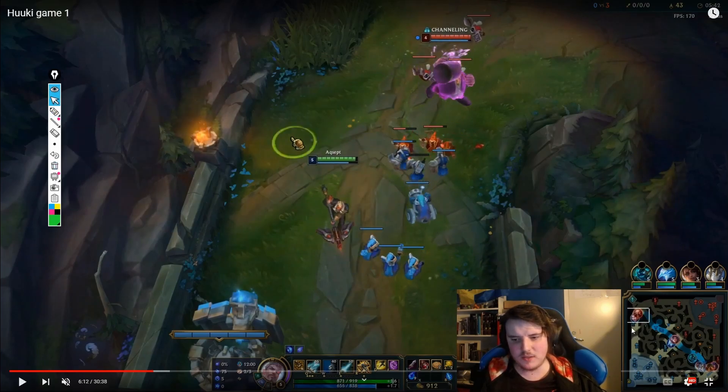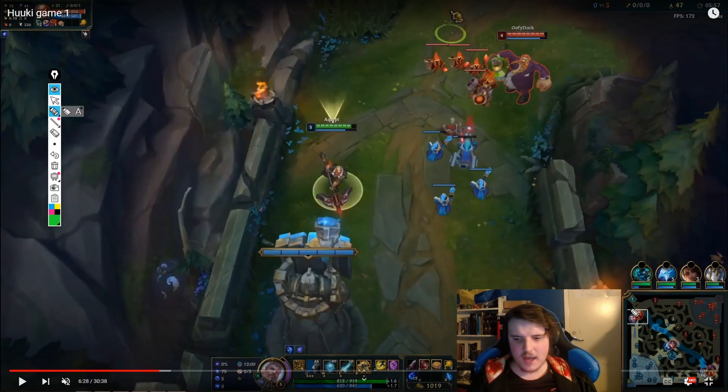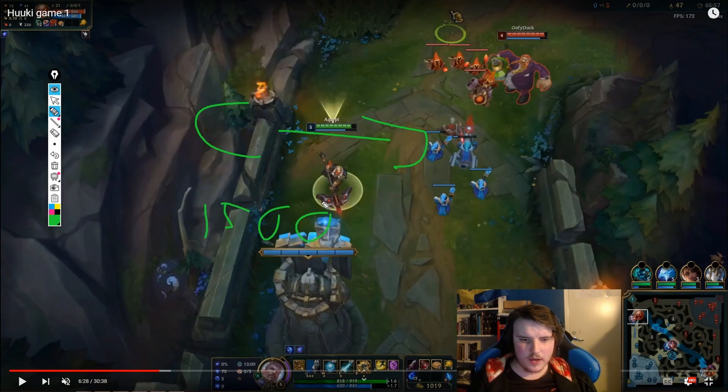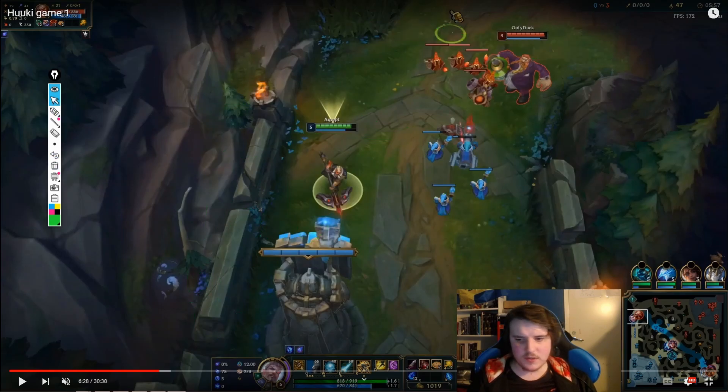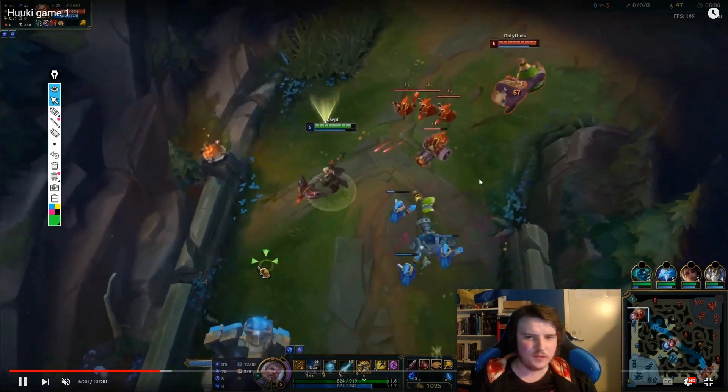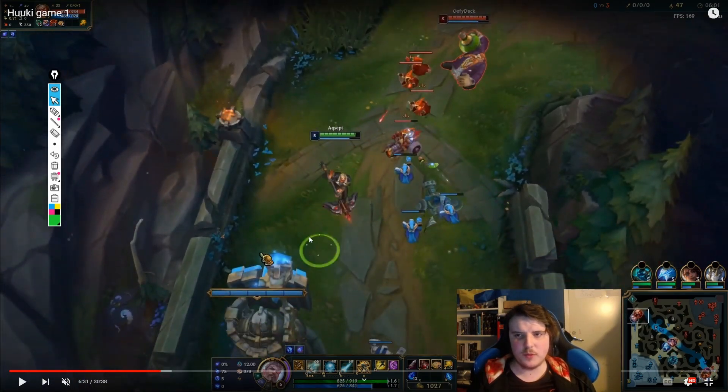If the wave is on his side pushing toward him and we're in threat of dying, we need to get out and hard push. If we can't do it alone we need help from mid, support, or jungler. Let's say we crash on Wave C and reset with around 1500 gold — we get a Serrated Dirk and a Longsword. Then we come back to lane where the wave is again going to be on our side.